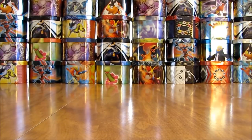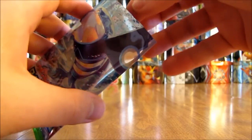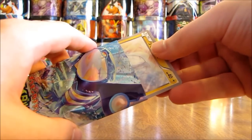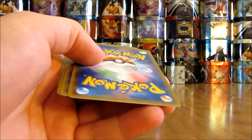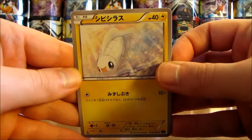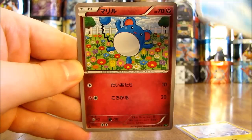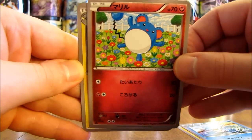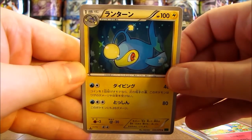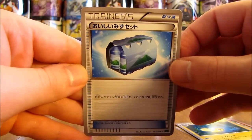Last pack here in this Tidal Storm Japanese Booster Box — I'll be opening the Gaia Volcano Booster Box next week. Hoping for an Ultra Rare, but three Ultra Rares so far and all the Pokemon I really wanted out of the set. First card is Tynemo, there is a Cedra, then a Merrill, Lantern, and the final card — not an Ultra Rare, just a Trainer card — which is a Fresh Water Set Trainer.